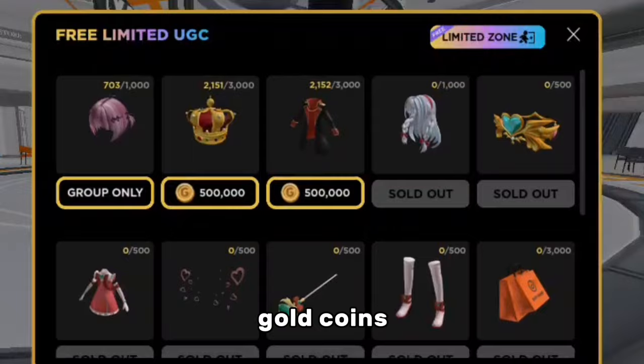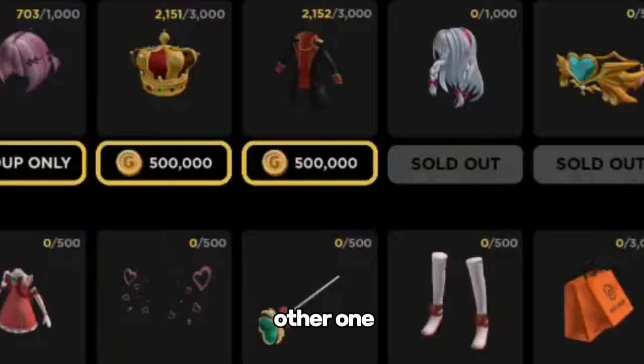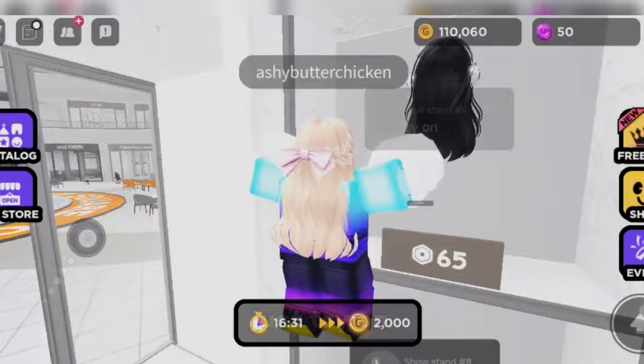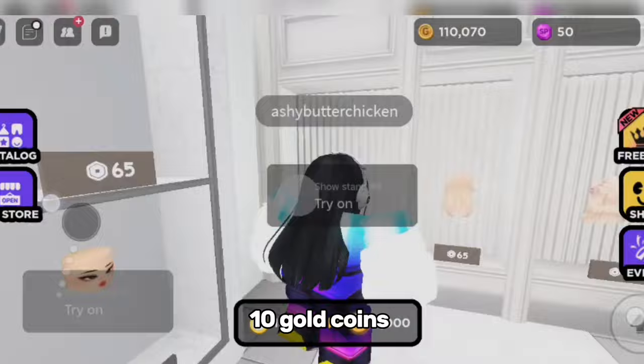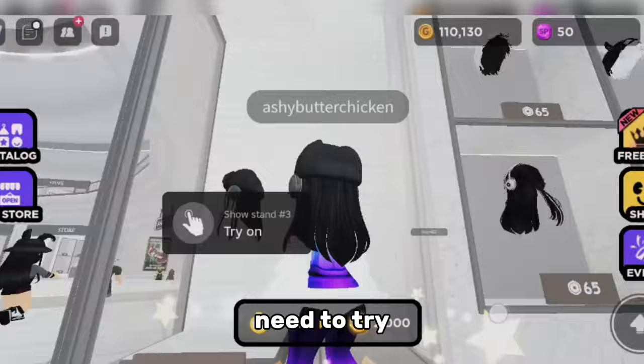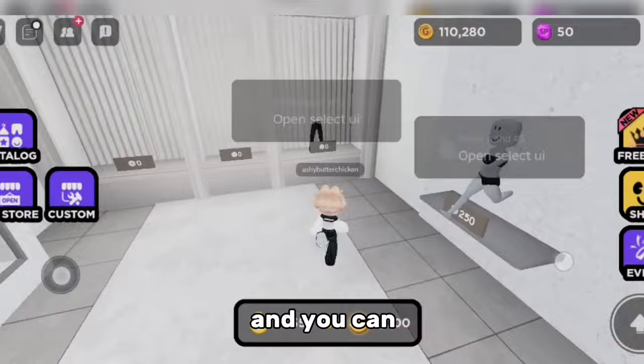This hair is not in the game yet, but will probably cost 500,000 gold coins, just like this one. If you want, you can get this one or wait for the other one. Another thing you can do for gold coins is stay in the game, and you can also try on stuff — just try on, not buy. Try on stuff from other shops and you get 10 gold coins for everything you try on. You can also open your own store here and put items up for sale.